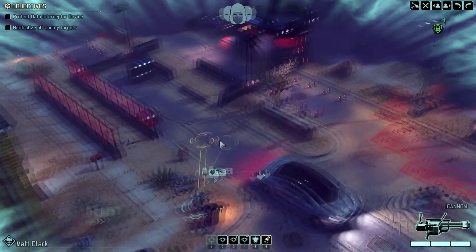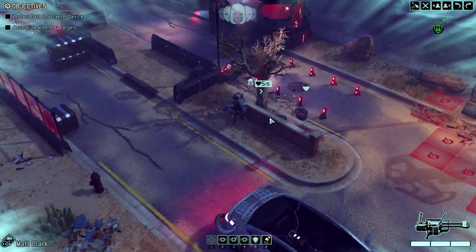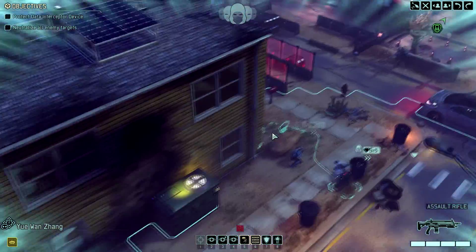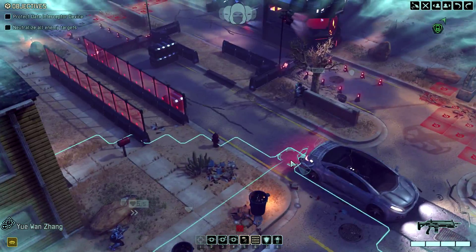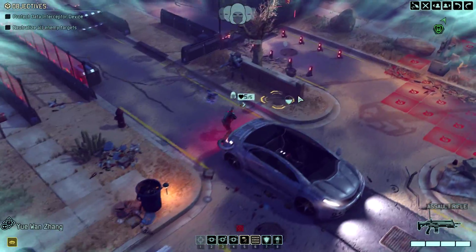I like to always make a blue move first before actually moving to a yellow move in concealment. Because sometimes civilians and enemies might be hiding in the fog of war, and that might mess you up. So let's keep moving forward.